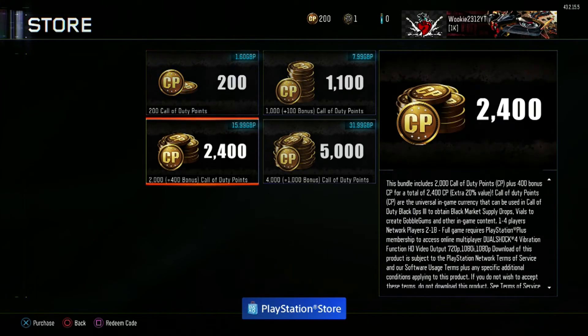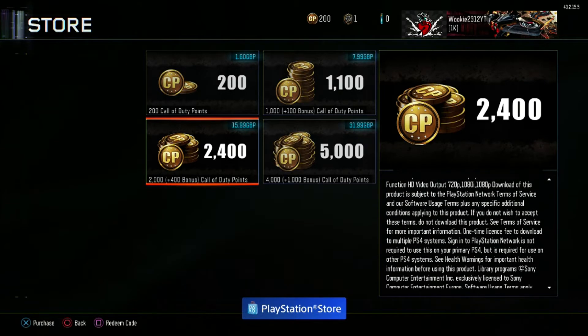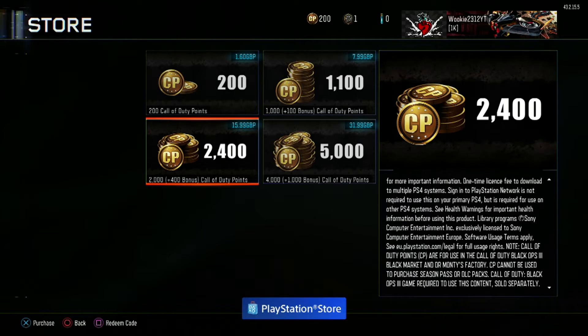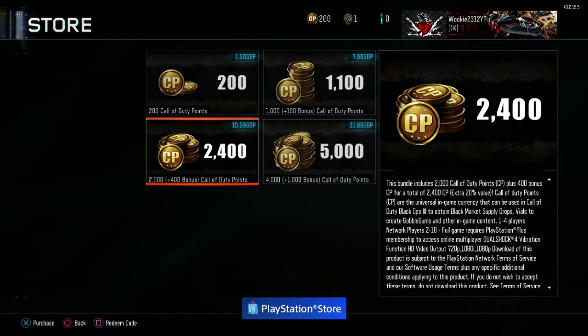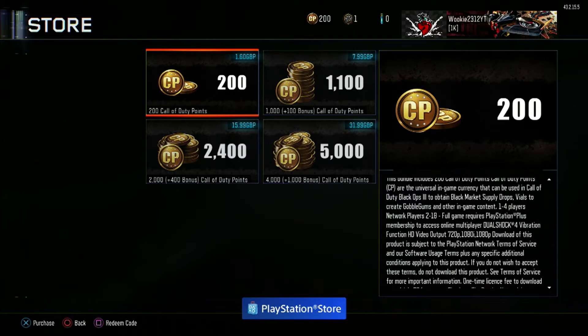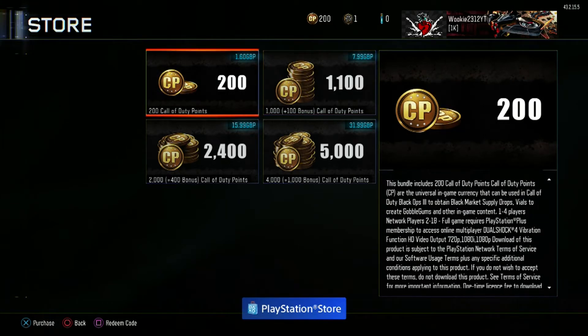As for dollars, it's $2 for 200, $10 for 1,100, $23 for 2,400, and $39.99 for 5,000 card points. So obviously you're thinking 200 card points — £1.60, the exact same price as one Advanced Supply Drop. Well, 200 card points is equivalent to one rare supply drop. You can't actually get a normal supply drop from these card points — it's only rare ones.